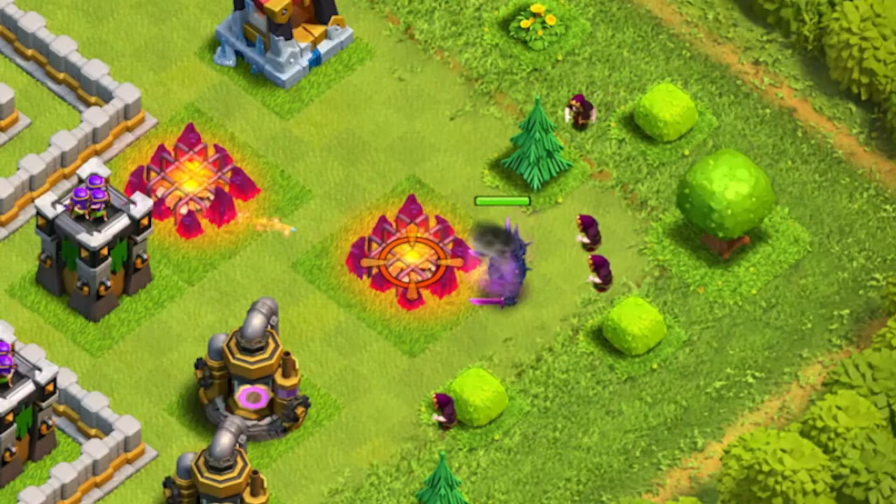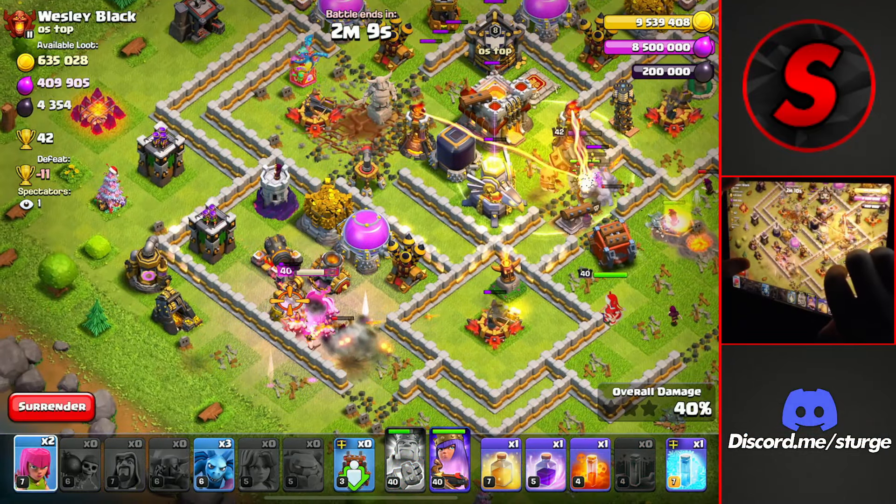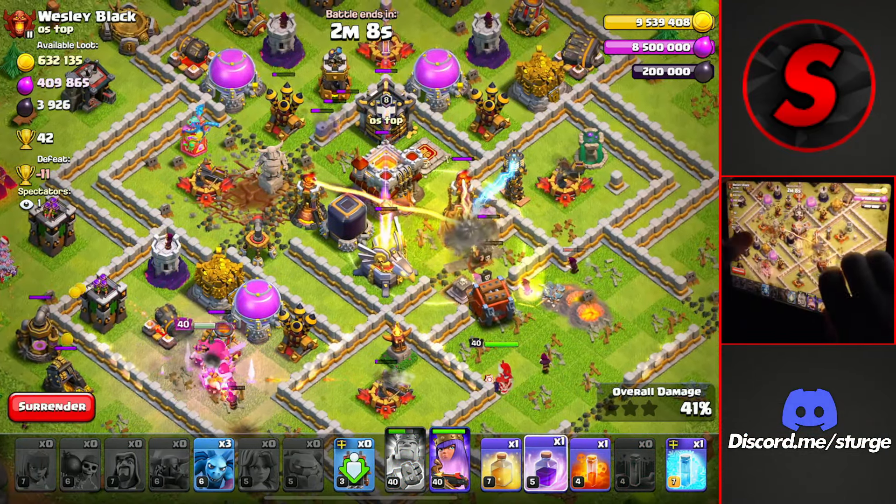Unfortunately the queen didn't decide to go into the base and walked around, which is fine for this particular base because the X-Bows are all in the first compartment. Also, if the base has single target Inferno Towers, make sure to freeze them around three seconds after it targets the troop. I also dropped the other rage to help the queen move through these outside buildings and get out of range of that Inferno, which she did as soon as I dropped it. But it wasn't a complete waste of a spell since it got her back up to full health to push through the X-Bows.